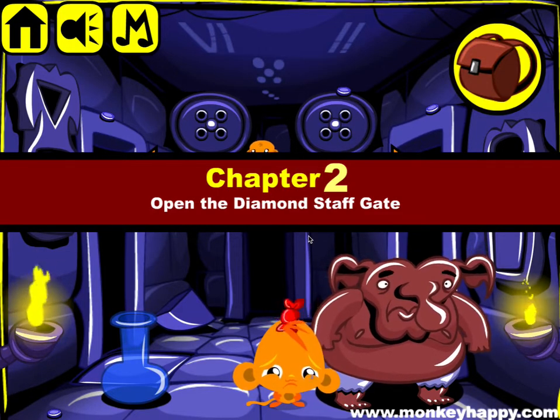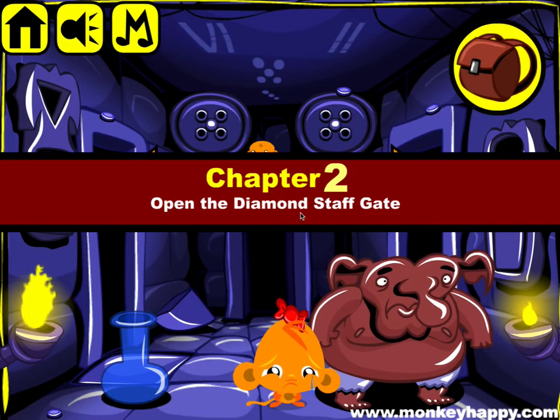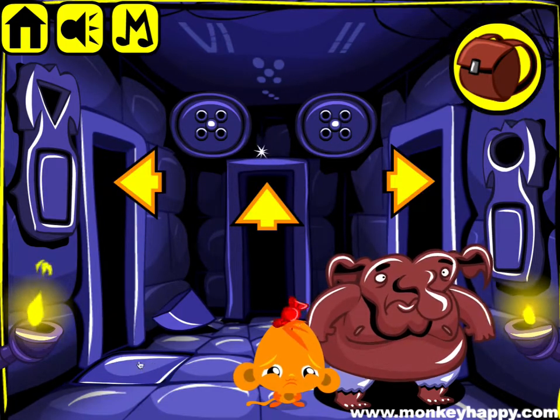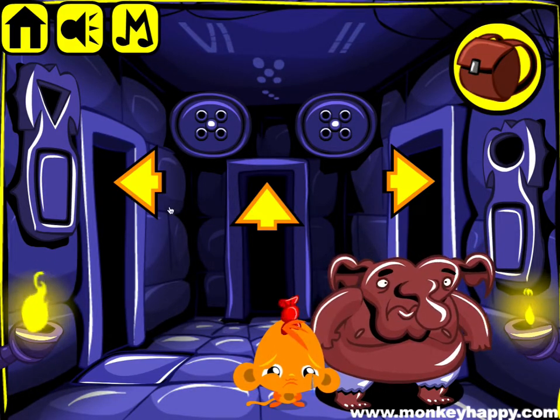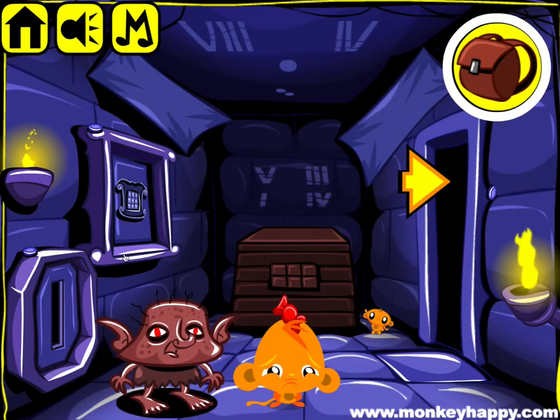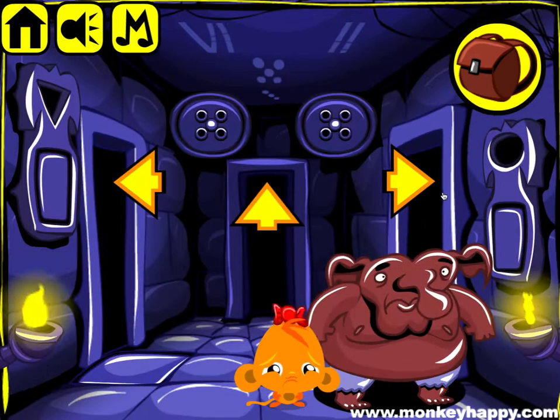Chapter two of the Catacombs. Your mission in this one is to open the diamond staff gate. This guy wants some glasses. I want to pick up all the items on this — there's a coin there, a coin there, and a coin there.